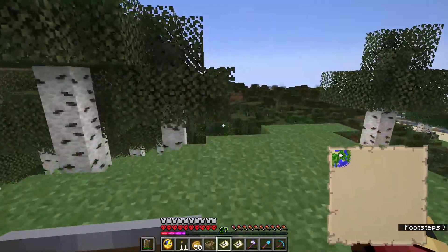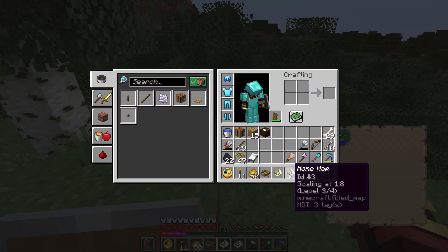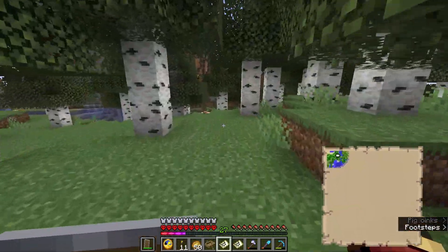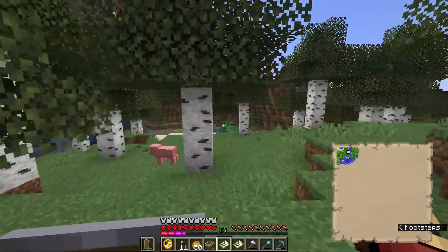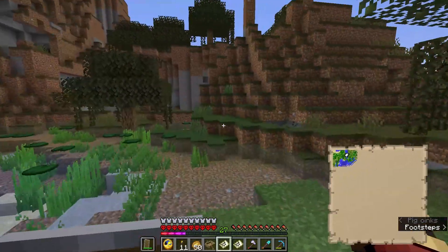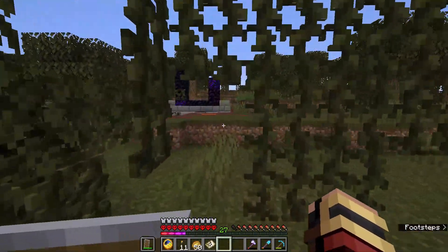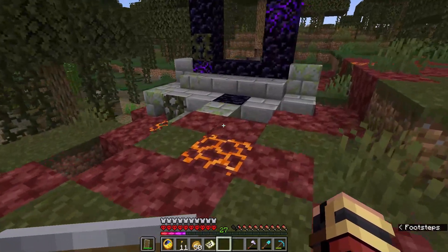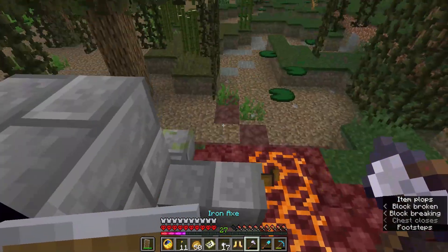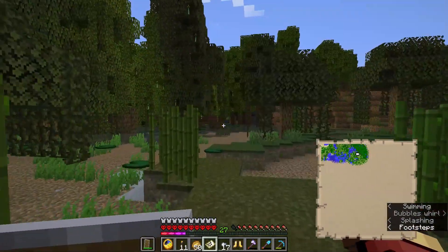I've started our second map. I named the original 'Home Map' and this will be 'East Map' — very original, I know. Hopefully we'll explore this area and get lucky. Looks like I've come across a ruined portal at least — let me check for good loot... nope, nothing. But we are now in the mangrove swamp.